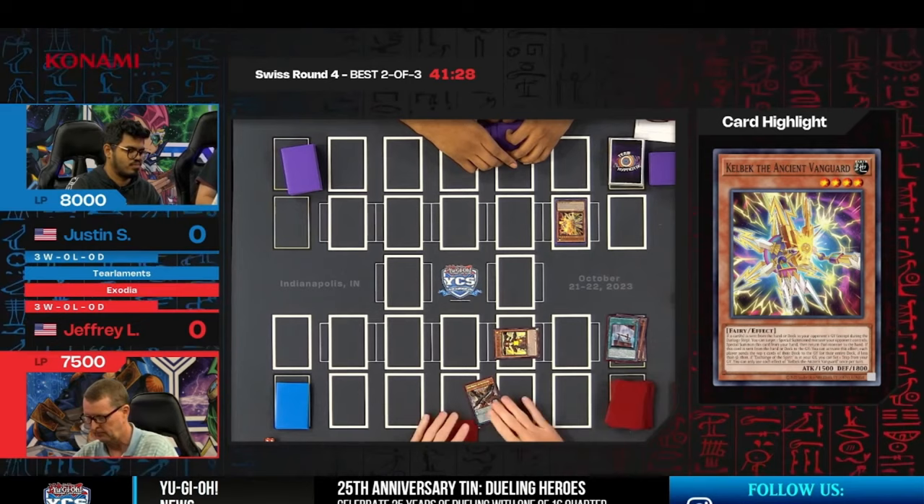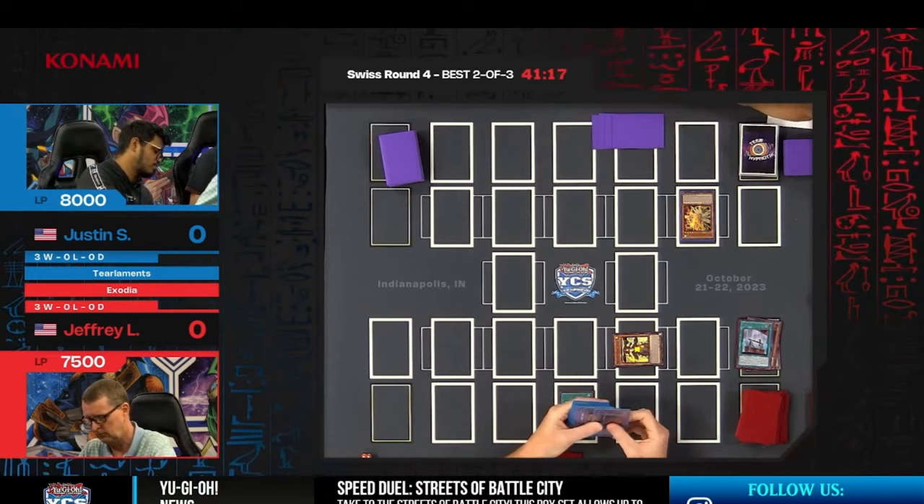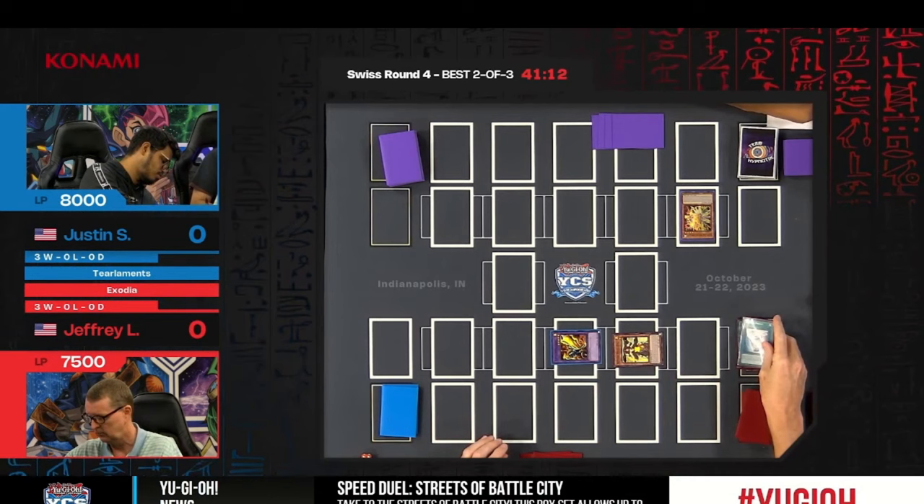Jeffrey is searching out Ignis Phoenix the Draco Slayer — a card popular in the Draco Slayer strategies from last year. He's using it as a singleton alongside other Ignite monsters in his deck list. Now he's going to play Instant Fusion.